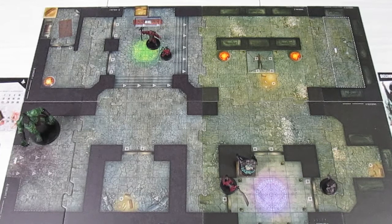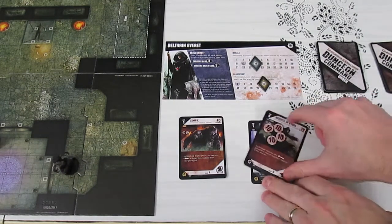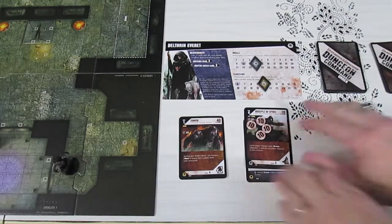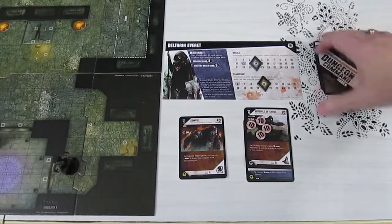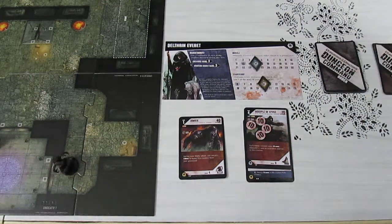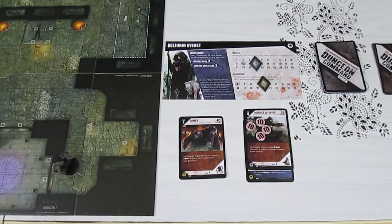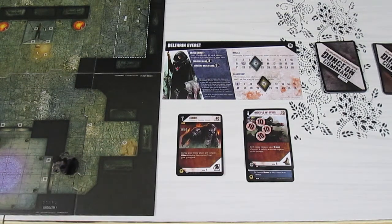Welcome back to Dungeon Command. We are playing the Goblins versus the Undeath. We start with the Undeath player and then do the Goblins afterwards. Going over to the Undeath player area to get going with their turn — at the start of the turn we're into the refresh phase where we untap any tapped creatures, collect one more command card, and handle any start-of-turn effects, which we don't have. Then we go into activating creatures one at a time. They have a zombie and the Disciple of Chaos.